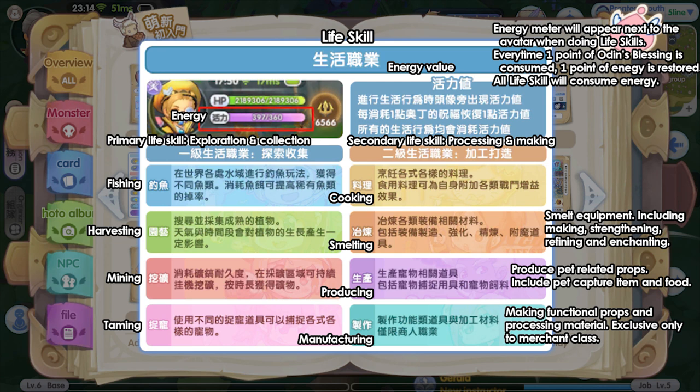Next we have smelting. This skill is used for smelting equipment, which includes making, strengthening, refining, and enchanting. Producing skill is to produce pet-related props, which include pet capturing items and foods. The last one is manufacturing skill, which is exclusive only to the merchant class.